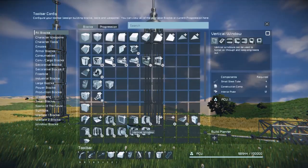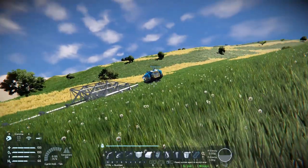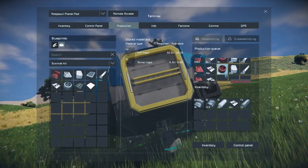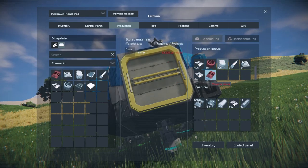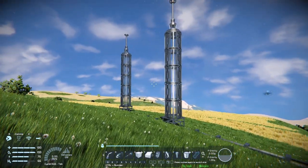Now we need to weld them up. Go to the build planner, find the wind turbine, and middle mouse spawn two of them - that will queue up two lots of wind turbine components. Click the button and it'll add them to the list and start building. Drag the stone queue to the back so it prioritises, and then we just need to mine stone until all those components are completed, then we can fully weld up those wind turbines.